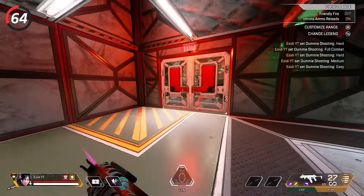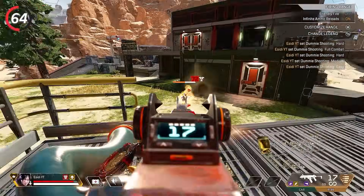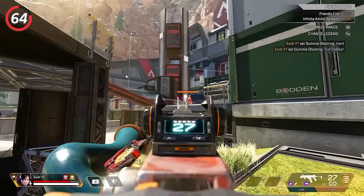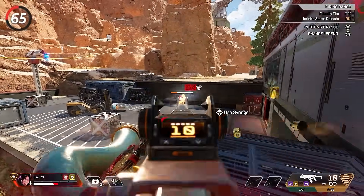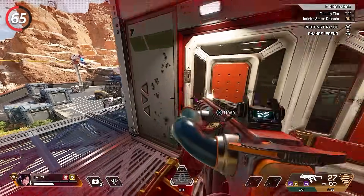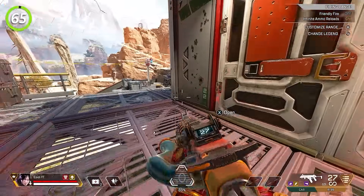If you're practicing in the firing range, set the dummies to hard instead of full combat. The problem with full combat is they tend to stand still too often, but on hard they will always be strafing. Then if you get low on health, instead of armor swapping or using heals, simply select the same legend you're already playing and you will go back to full health.